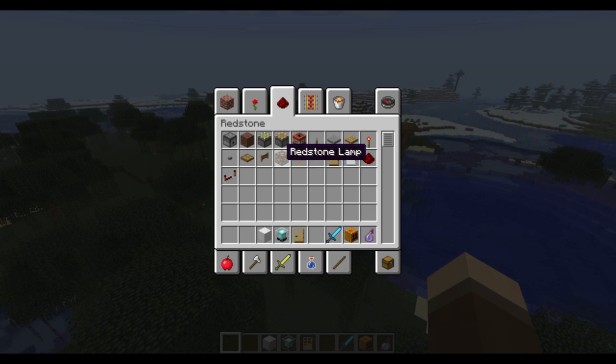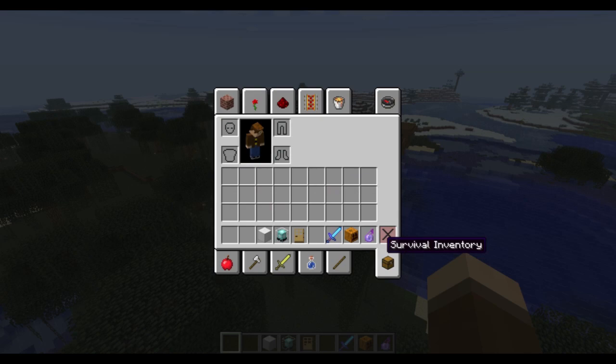Now inventory management — this is really cool. Say you want to shift-click a redstone lamp into your inventory. Normally it goes into the first slot, but now if you hover over an item and press a number key, it goes directly into that hotbar slot. Press 5 and it goes to slot 5, press 2 and it goes to slot 2. So when you're getting items out of a chest, it's going to be a lot easier to maintain your layout without having to shift-click in a weird order.